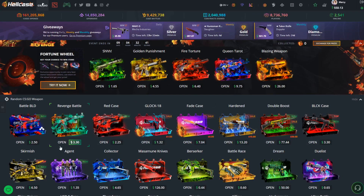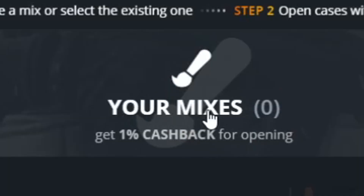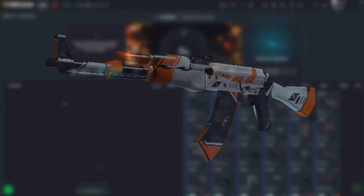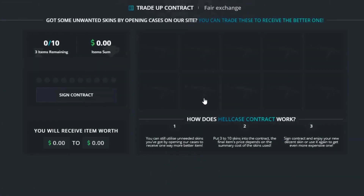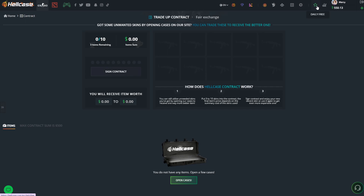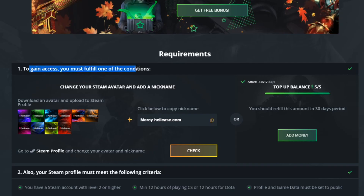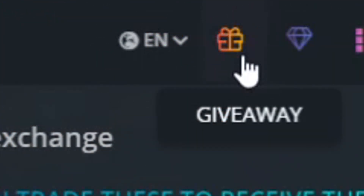They've got quite a few modes. They've got the normal cases down here. They've got a mixer mode up here at the top, which is like set cases, and if you open five you get to make your own ones, which I think is quite cool. They've got case battles as well, and they have an upgrade feature where you can upgrade skins and money up to a better item, and a contract system where if you get a certain amount of items you can put them all in together to get a better item hopefully. They also have some free money you can get - just press the daily free button at the top and follow the instructions, and they do giveaways on the site too via the giveaway tab.